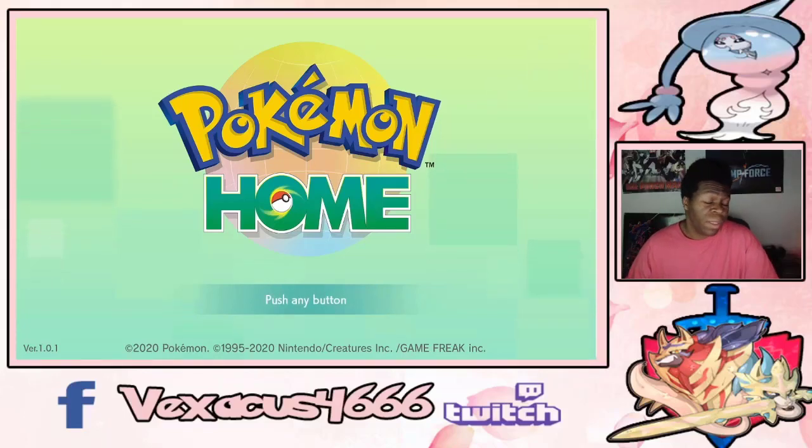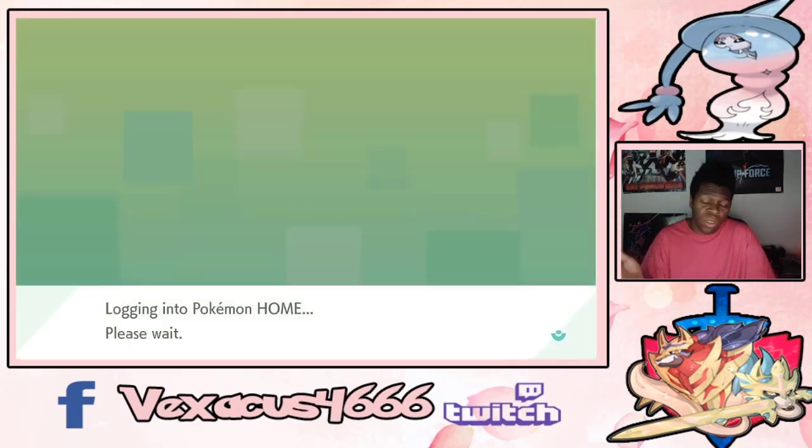Hey, what's up YouTube, HVAC here — vexdex, vexkiss4666 — how's it going for y'all today? If you go into Pokémon HOME on your phone, you can get the three starter Pokémon of the Galarian region with their hidden abilities. You gotta go to Mystery Gift and you can get them — it's really, really cool.